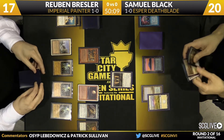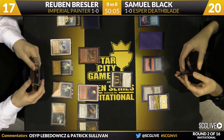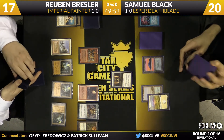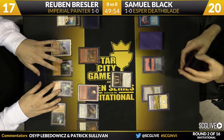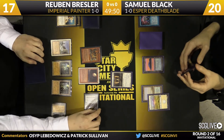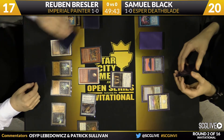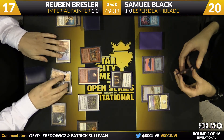Ruben's likely just going to cast Painter Servant and name Blue, but it looks like he's going to use Sensei's Divining Top first for a little more security. If he's able to find a Red Blast or Pyroblast, it would give him a lot of insurance — with Painter Servant naming Blue, he can use Red Elemental Blast to counter or destroy anything. It looks like Ruben did find something he wanted. He's debating whether to activate the top and draw for the turn, and it looks like that's what's going to happen — not sure if it was a Pyroblast, though. Looks like it's an Ensnaring Bridge.